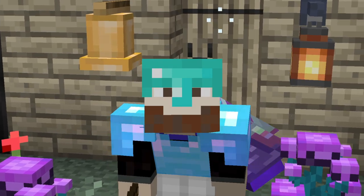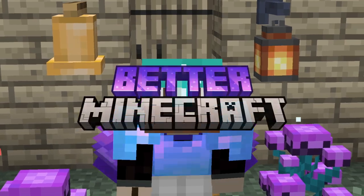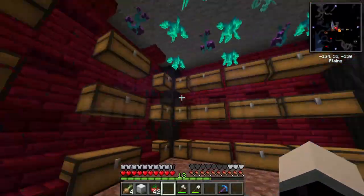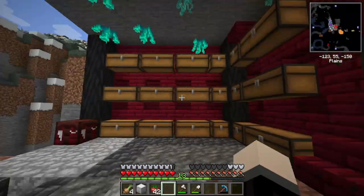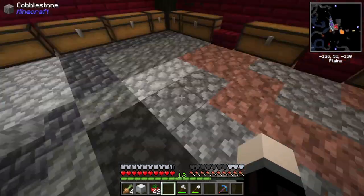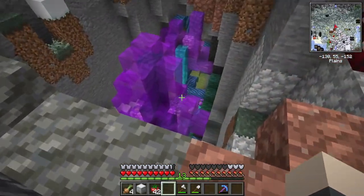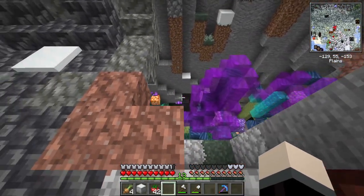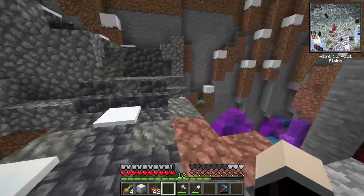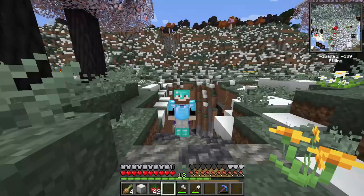Hello everybody, it's Beard Boy OG here, welcome back to another episode of Better Minecraft. In the previous episode we built this magnificent chest room — it didn't take too long. We have some little lights up there, a little bit of a natural ground, and down here my favorite part is this alien-looking underneath. I'm still contemplating if I'm gonna put water down here, but it looks awesome.